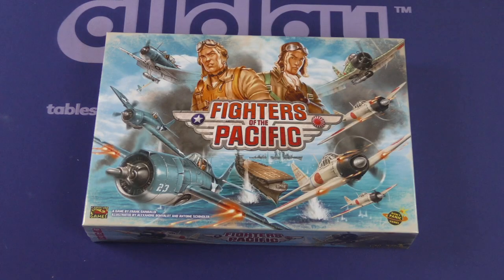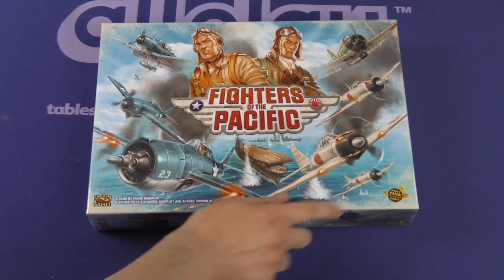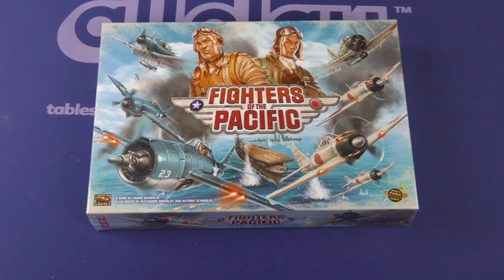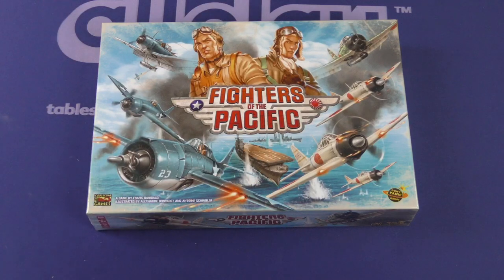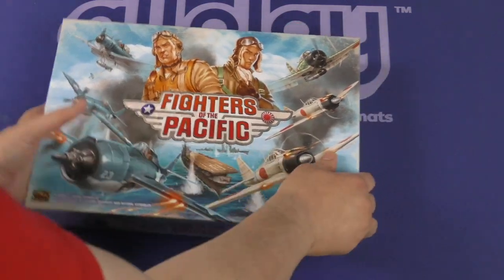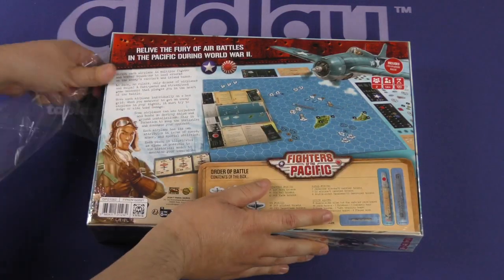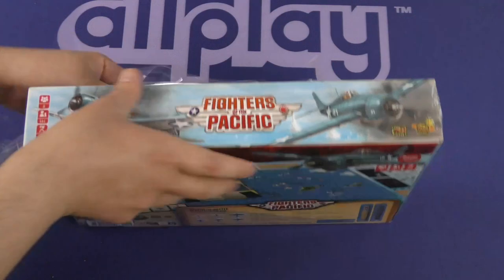Hello everybody and welcome to another Dice Tower daily unboxing video. Today we're taking a look at Fighters of the Pacific, from Don't Panic Games and Capsicum Games. Game by Frank Garibaldi, illustrated by Alexander Bonvelo and Antoine Schindler. I really like the look and theme of this. I played a lot of Super Nintendo Carrier Aces back in the day. This is a game where you can relive the fury of air battles in the Pacific during World War II.